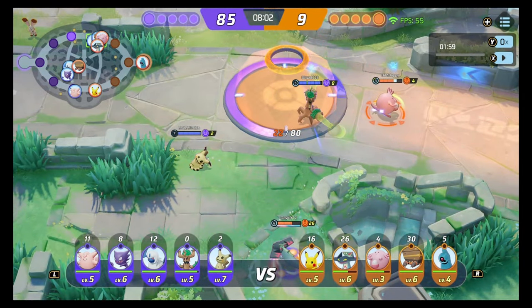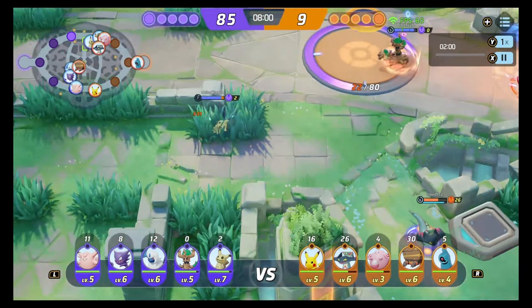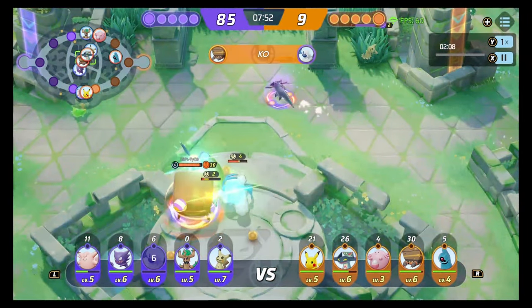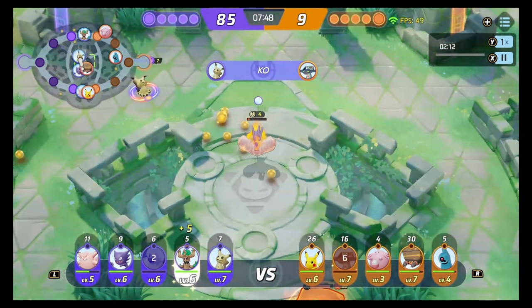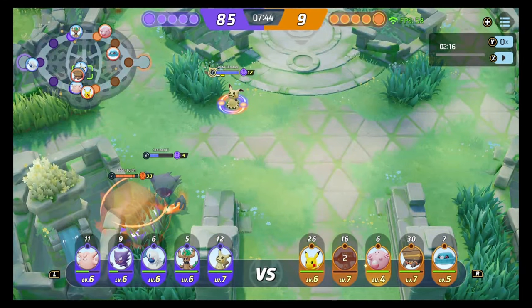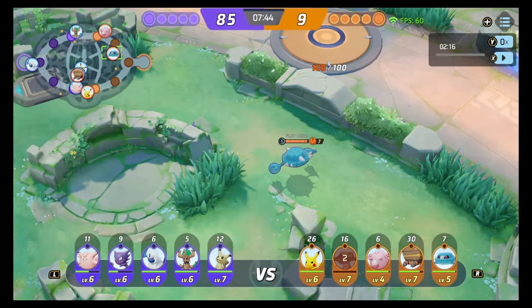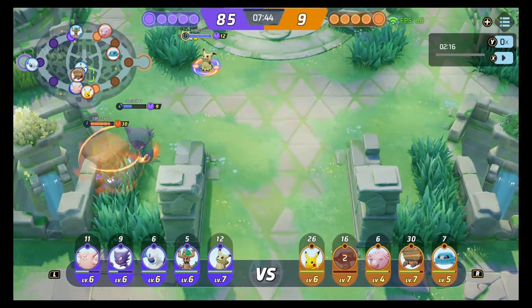Their jungler's come up top instead of going to the middle farm, and I'm actually ahead so I'm not bothered. I've got Shadow Sneak so I can engage — I'm sitting in the bush knowing he can come through, and I land my Shadow Sneak on him, dash in, and continue to get resets. Life is good in this lane. We've definitely won top lane — they're left with just a Blissey now, and their Metagross is hunting for any farm on the map.